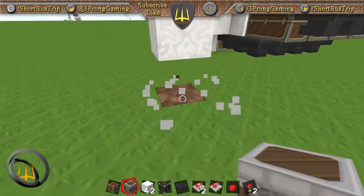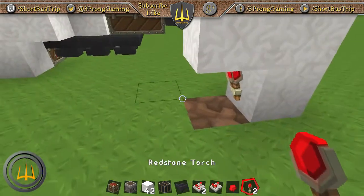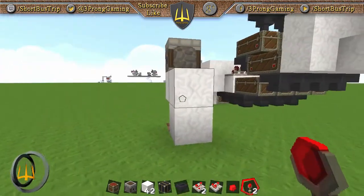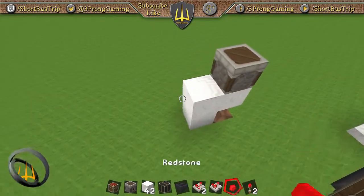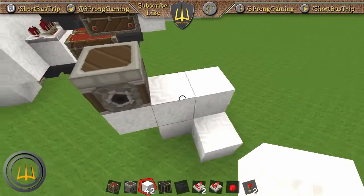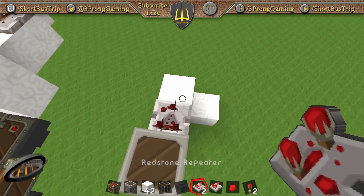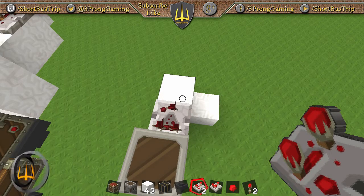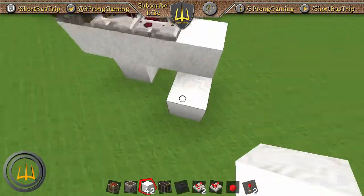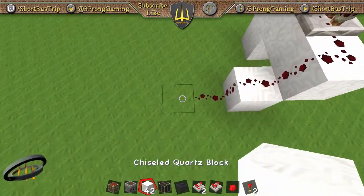Let's go up one more and put a dispenser there underneath this one. We need a redstone torch to power that. Then from the dispenser, come out and place a comparator facing away from it. We just need to know when something's in it, not how much, so put a repeater right behind it, come out one more, then run your redstone dust.